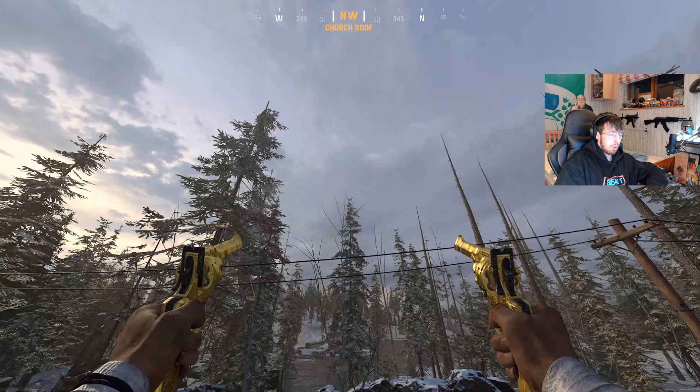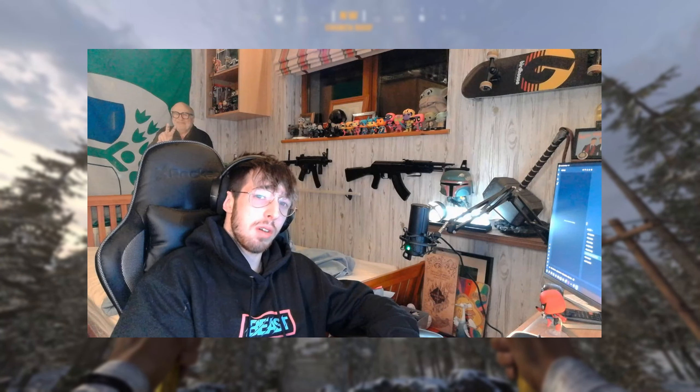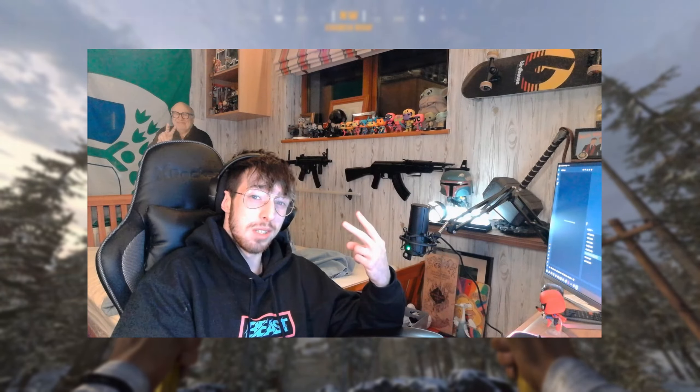And then we have this — the Top Break. I actually really enjoyed using this, especially Akimbo, just melting people in Shipment and Das Haus. If you have the wrong attachments on it, it's terrible — probably the worst gun in the game — but once you get the right attachments it's fantastic. You have to be like max level on the gun to get those attachments, so it brings the score down to a seven and a half. That concludes today's episode. Thank you guys so much for watching, and thank you for the support on my Phase 1 video — it has the most views of any of my videos so far. I really appreciate all the support — catch you guys in the next one. Peace.